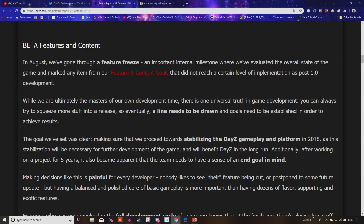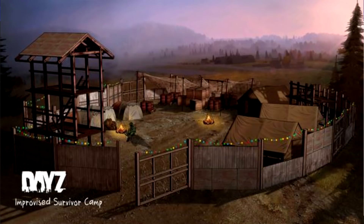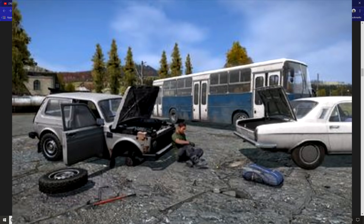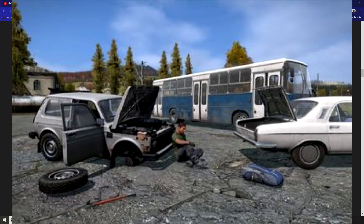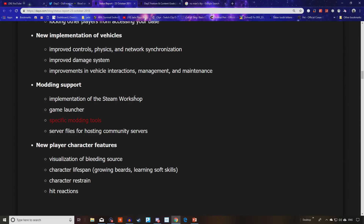They also talk about the fact that they've been working on this game a long time — this team led by this core group of people has been doing it for five years. They need an end goal in mind, and it does mean some features are going to be cut. Base building is going to be part of the launch. You're going to be able to make tents, watchtowers, precise placement of objects, an electricity system, locking other players from accessing your base, new implementation of vehicles with improved controls, physics and network synchronization, improved damage resistance, vehicle interaction improvements, modding support, and implementation of the Steam Workshop.